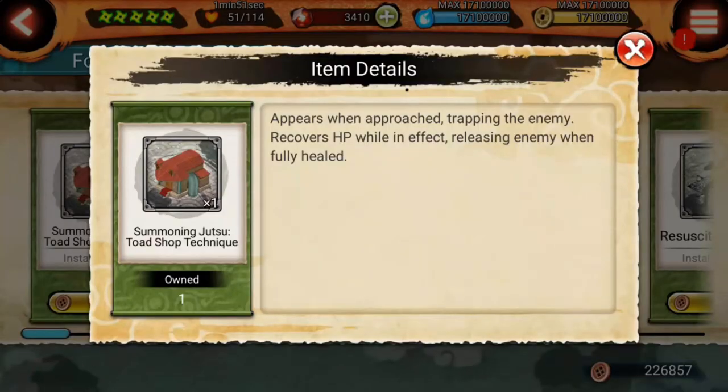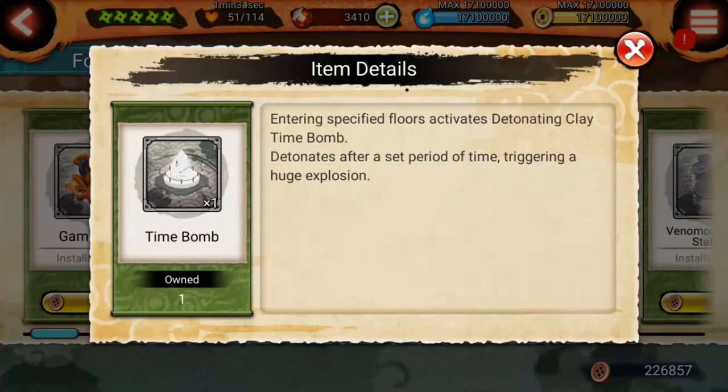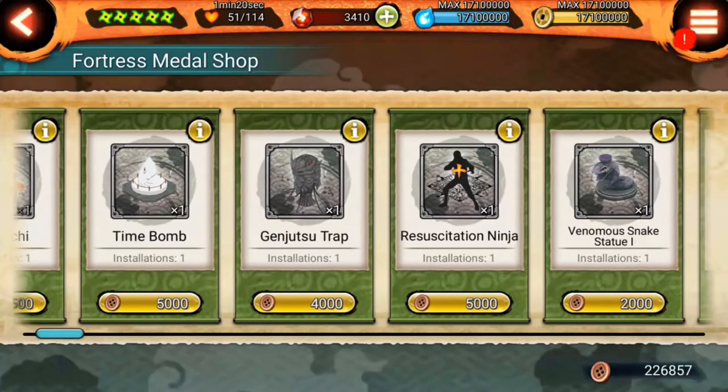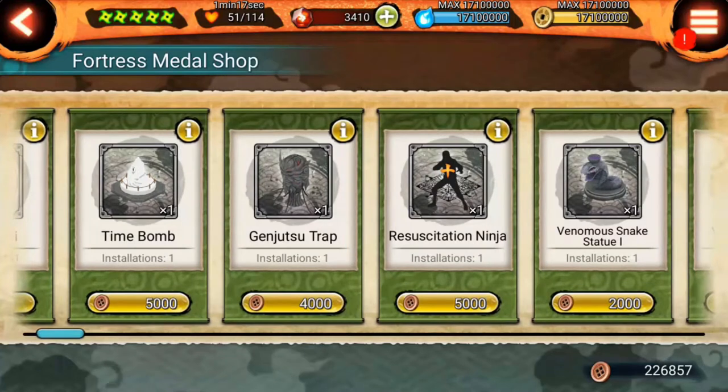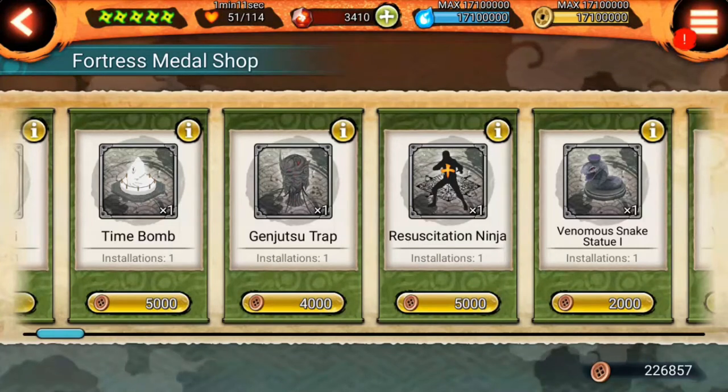For example, this trap which is this house traps the enemy and also recovers the HP of the enemy, but it's very useful because it makes the enemy lose time. Gamakichi I don't use because I think he is very weak and it depends on your fortress. The Time Bomb is also useful, but it depends on how you place it and how your fortress is set up. And we have both of these traps — the Genjutsu Trap and the Resuscitation Ninja Trap. I cannot purchase another one because I already have both of them.